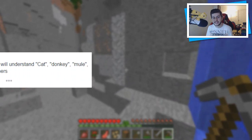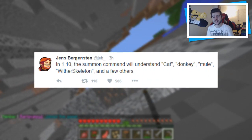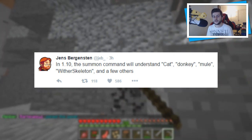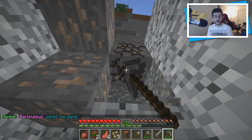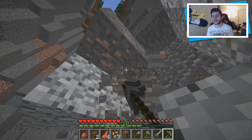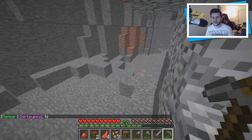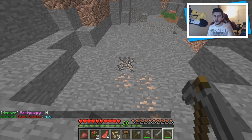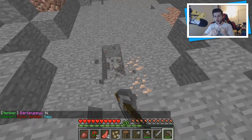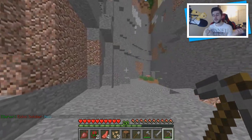The latest tweet from Jeb today: in 1.10 the summon command will understand names like cat, donkey, mule with skeleton, and a few others, because sometimes the summon command on servers doesn't recognize these specific names. So it looks like he's updating the command system. There's a lot coming to Minecraft 1.10 — we already know a new skeleton type is being introduced, polar bears, and likely more things Jeb is working on.